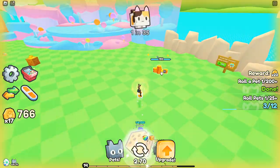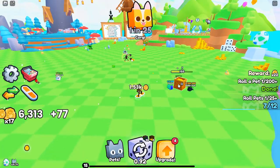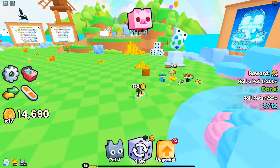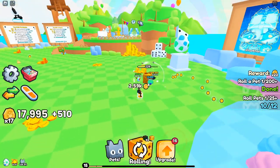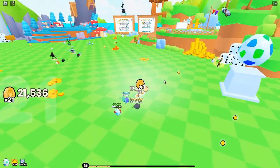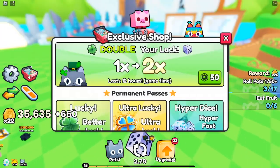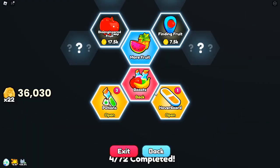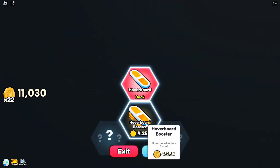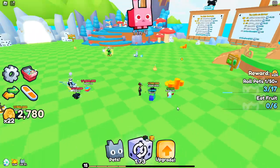Setting goals — aiming for the huge pets. The ultimate achievement in Pets Go is hatching a huge pet. Current status: Huge Nightmare Corgis — 14 exist; Huge Shibas — 18 exist; Huge Cats — 18 exist; Huge Dogs — 14 exist. These pets are incredibly rare and most have been obtained by players who invested significant resources. Don't be discouraged if you haven't hatched one yet — focus on optimizing your luck through potions and upgrades.